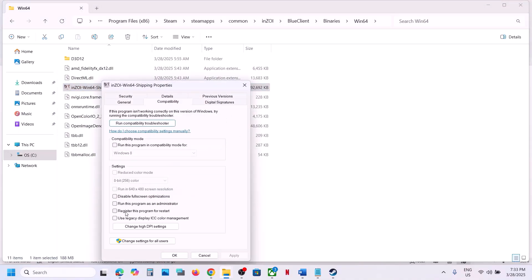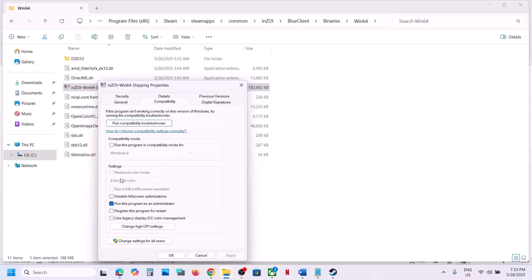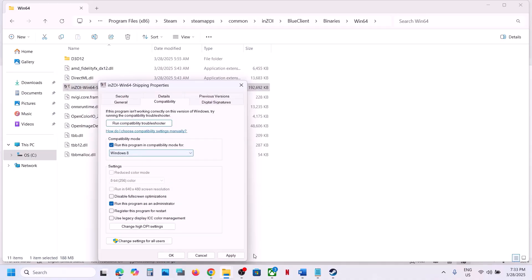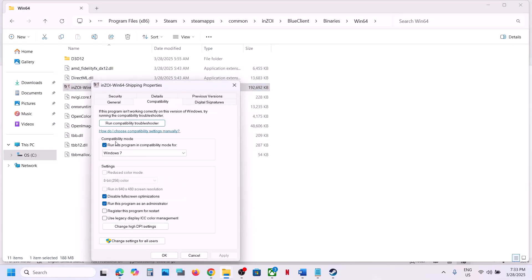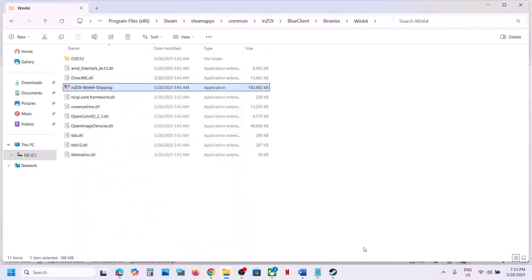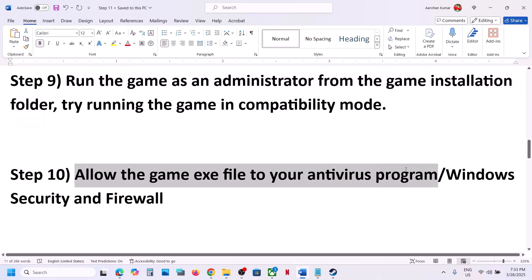If that does not work, go to Properties and check the box which says Run This Program as an Administrator, hit Apply, click OK, then double-click to launch the game. If still not working, try selecting Windows 8 compatibility mode, apply and check. If that fails, try Windows 7. If that doesn't work, try disabling Full Screen Optimization. If none of these work, uncheck all the boxes, apply, and follow the next step.